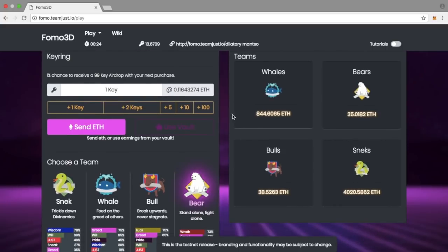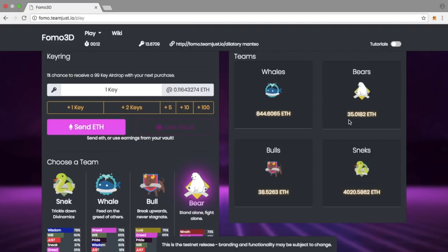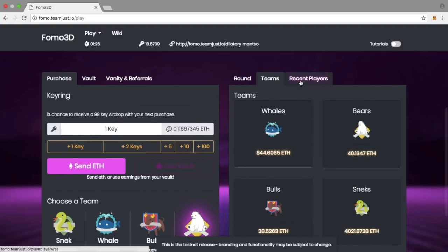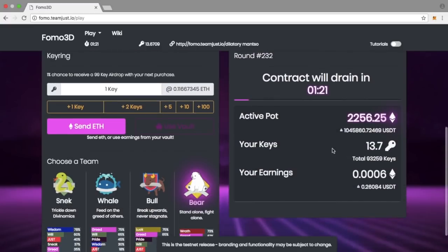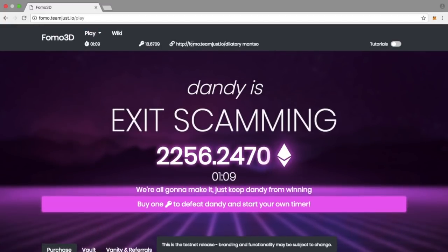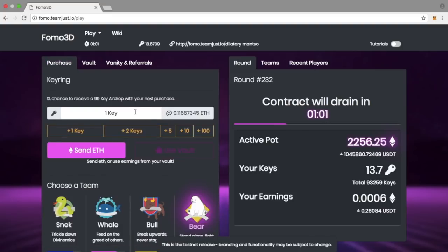The team you choose also affects your ICO. Snek is geared towards giving P3D holders more dividends; Whale is geared towards making the next round's pot higher; Bull is geared towards Fomo 3D key holders getting more dividends. Each team splits things slightly differently, but the main premise stays the same — the round winner holds the final key and gets half the pot. The ICO phase is really valuable because even before the round starts, everyone has a five-minute window to buy keys and earn dividends without competing to win.